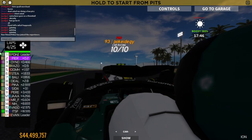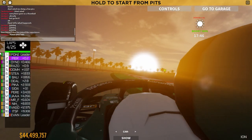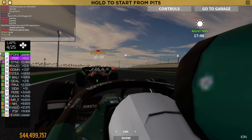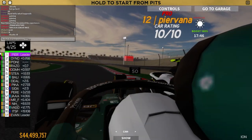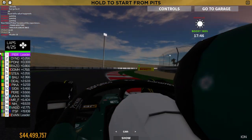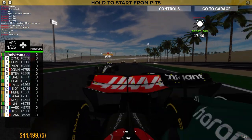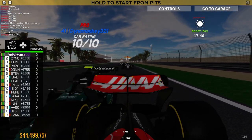Here now comes Dino Monkey. He's going to try to make the move on Pirvana and on PokeDiggy as well. He runs slightly wide but now Pirvana slots through to the lead of the race. What a brilliant race so far at the start. Pirvana ahead of Dino. Dino is trying to make the move on Pirvana — they both might not even get DRS here. Let's see who gets it. The top 3 all don't have DRS.